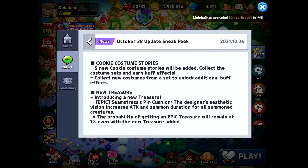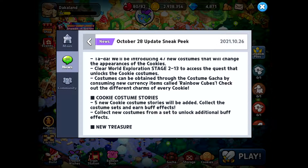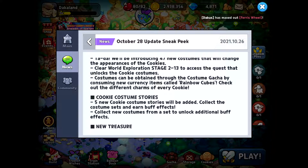First, we are going to have cookie costume stories. Five new cookie costume stories will be added. Collect the costume sets and earn buff effects — collect new costumes from a set to unlock additional buff effects. So we're going to have some stories that we can get costumes from.